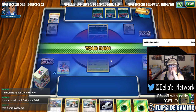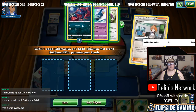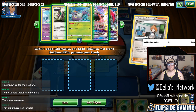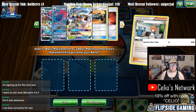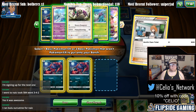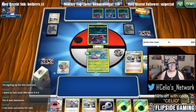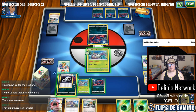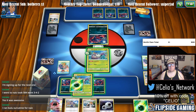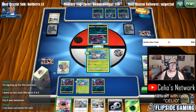Oh, Zoroark Weavile — okay. Lele, that'll be sick. So we're evolving our Wimpods, which gets rid of abilities. He only has one Sneasel — yeah, only one Sneasel — okay, we'll just take care of that fast then. We'll attach here, and I don't want to Wimpod out because I'd like my Zoruaz to live if possible.